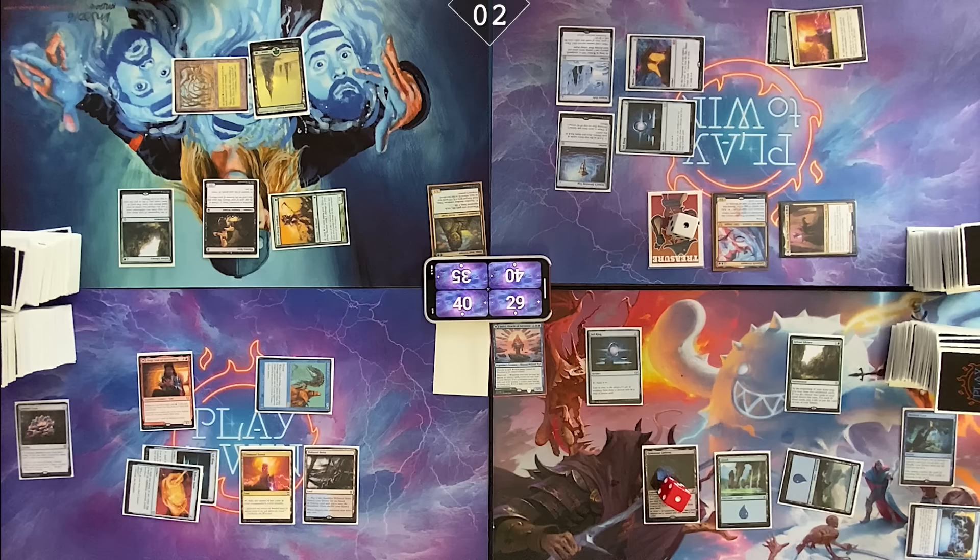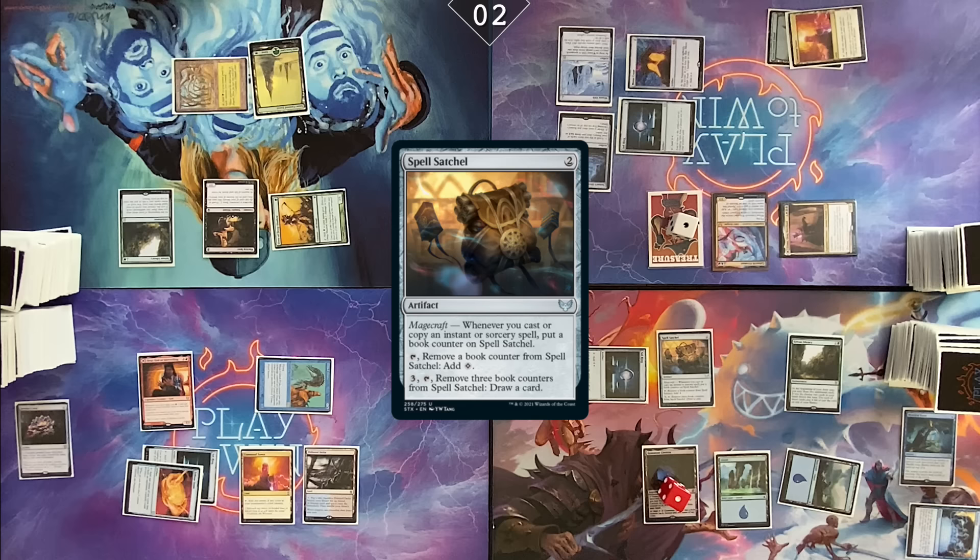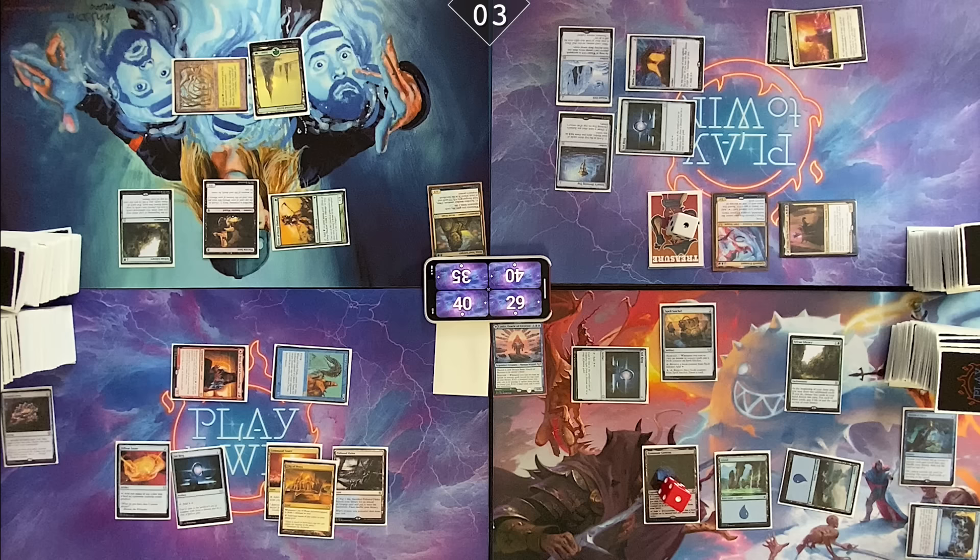I gotta get through them. Island is land for the turn, and we're gonna run out a Spell Satchel. Can I read this? Pass. I will draw a card. City of Brass. Combat — six at Cameron. I hate this.